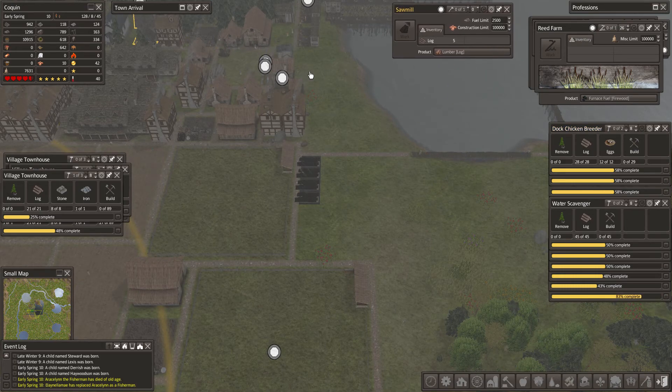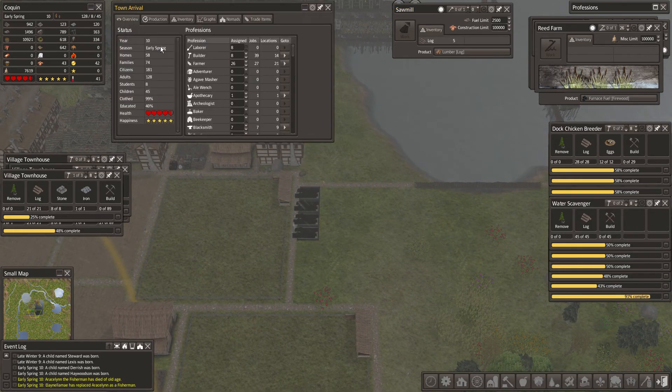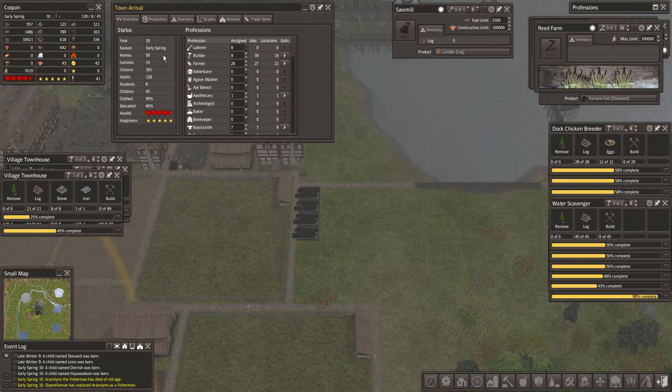We have the sawmill turned off because I don't think we need anything that requires lumber. How much lumber do we have? We've got 43 lumber. That's good enough for now.